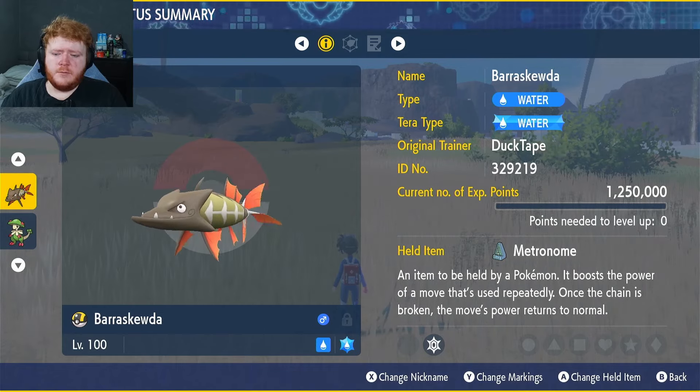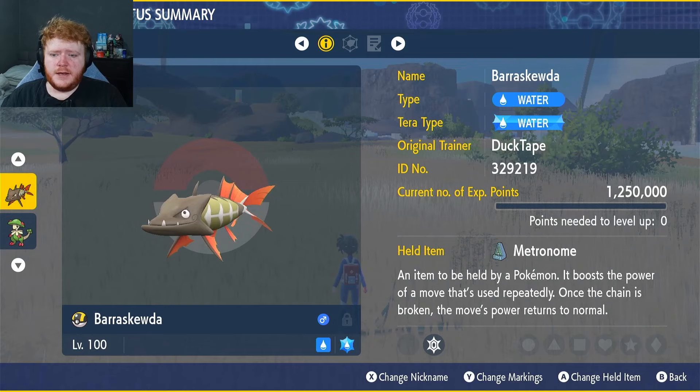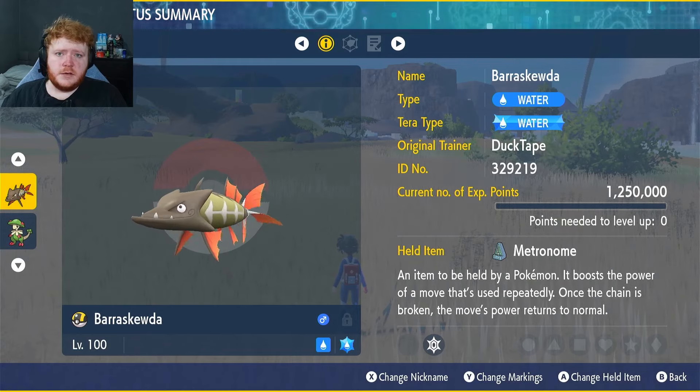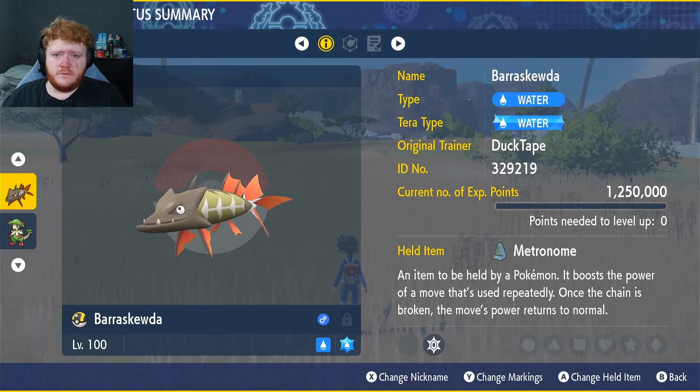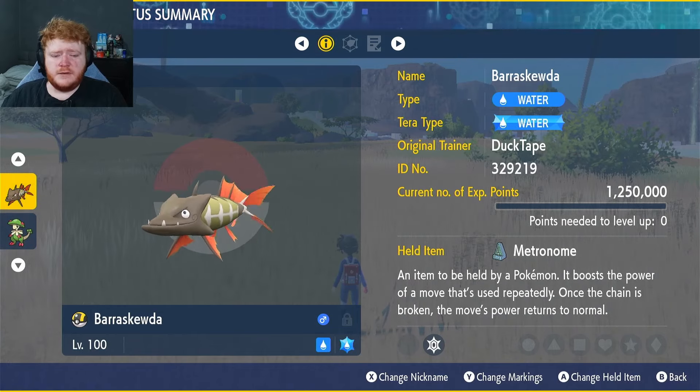We're going to be going with the Water-type Tera and the held item Metronome. Every time we use a certain move the power goes up 20 the turn after if we use it again — so it starts at 100, then 120, 140, 160, 180, and maxes out at 200, staying there until it gets interrupted.